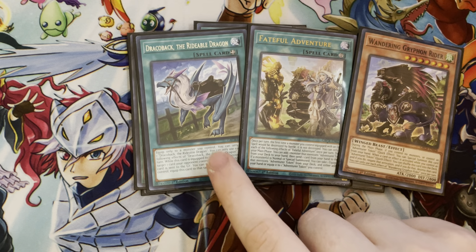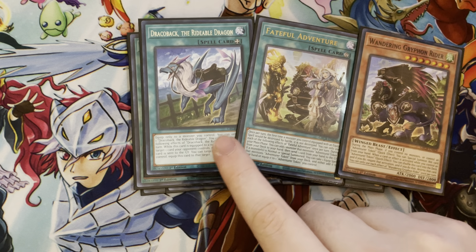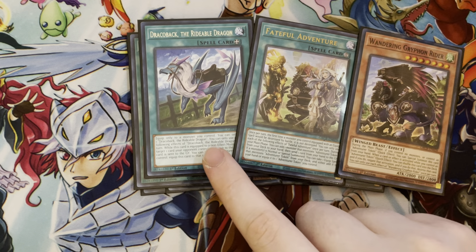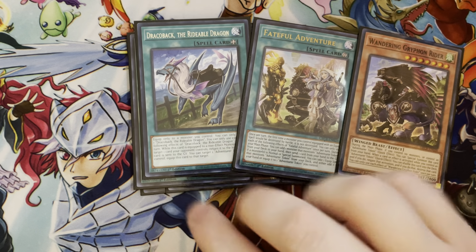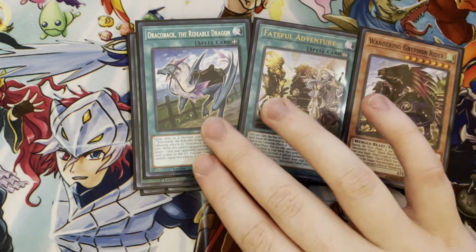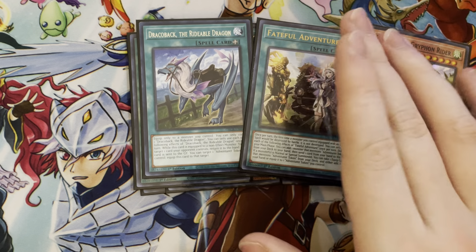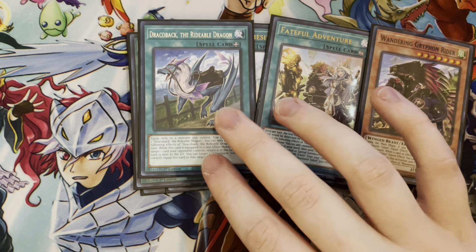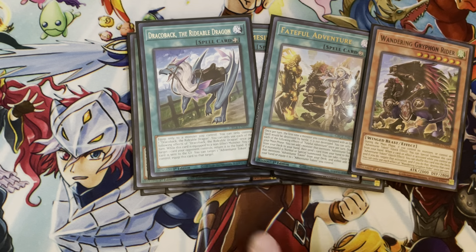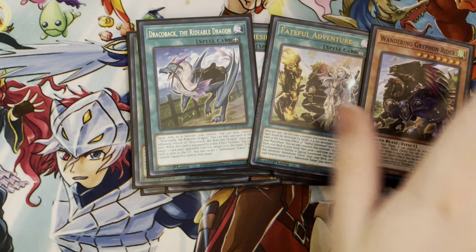And then Draco Back. This card is really crazy. If you already have your Adventure Token on the board and you discard this for any kind of cost, you get it back right away. You can also do things like sending it to the grave for Forbidden Droplet, and then once again you get it back right away. It also has that Compulse effect on it — it's just a very powerful card. Being able to recur it any time you put it in the grave, as long as you have that token, is just really crazy.